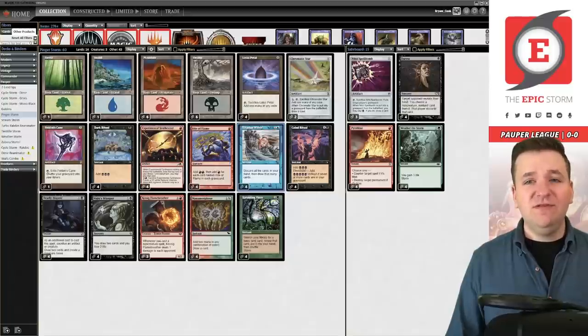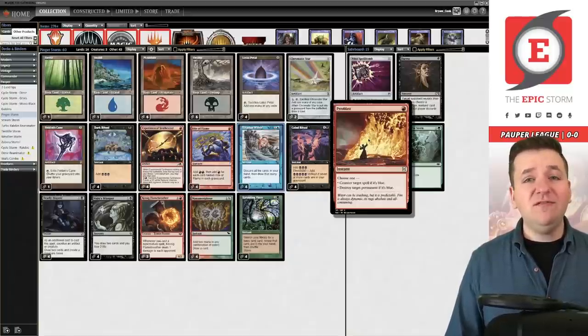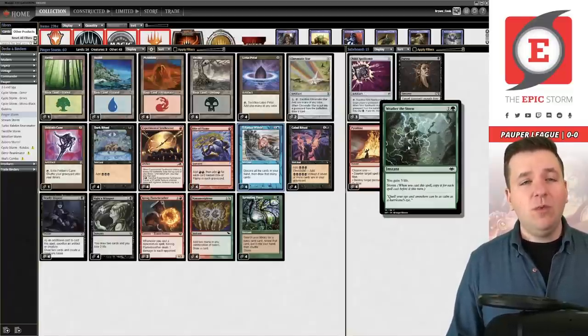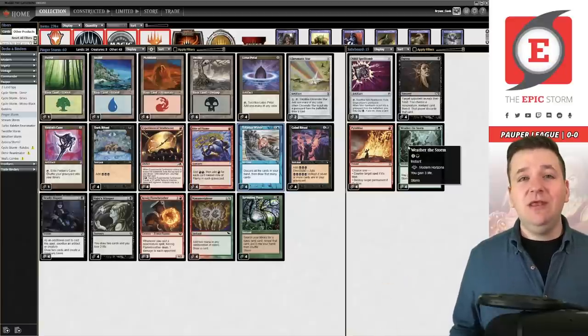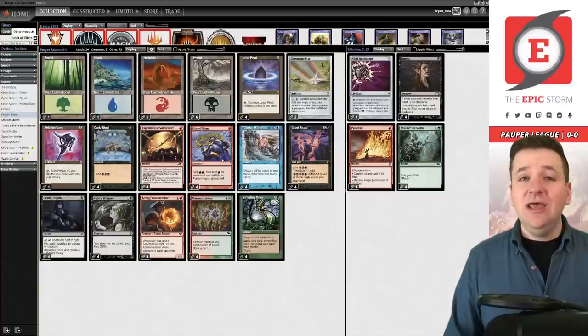For the sideboard, I'm not really sure if this is the correct build. We have four Duress for decks with a lot of removal, Pyroblast for Mono Blue Faeries, Nile Spellbomb to slow down the Dimir Terror deck to create a window to win, and four Weather the Storm for burn. Is it perfect? I don't know. I'm not even sure how competitive this deck is, but the Feldon's Cane technology was good enough to record this video again.